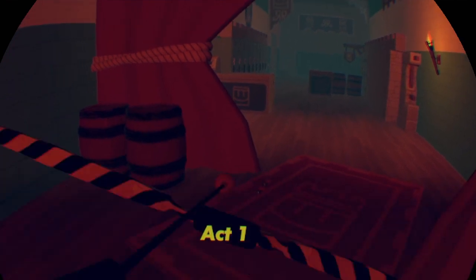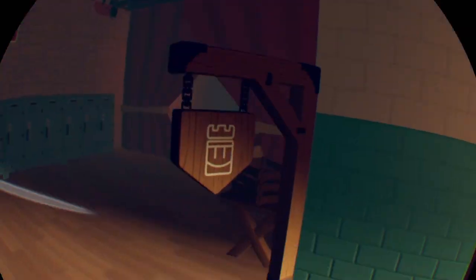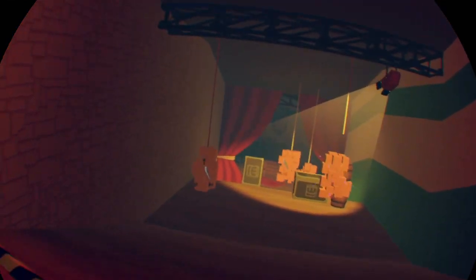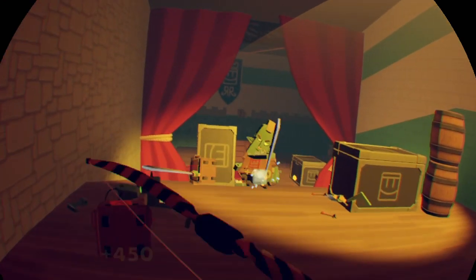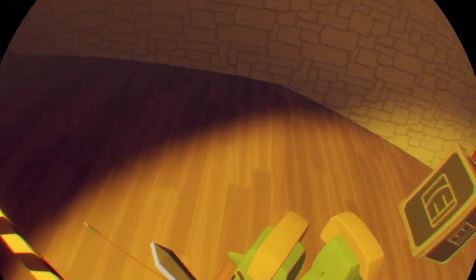Starting it off — once you reach about that curtain right there, you're going to have a goblin right there and a goblin right there. They're easy. Try and take them out before they hit the ground. Act one's really easy. Once you reach about there, there'll be four goblins: one right there, over there, and two over there. Just come in and take these guys out. If you ever feel unsafe, just jump up on the crates — they can't get you.